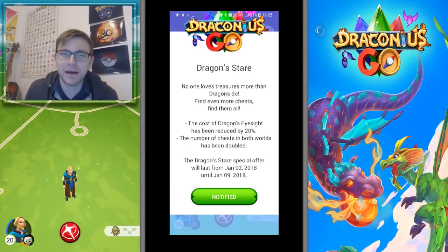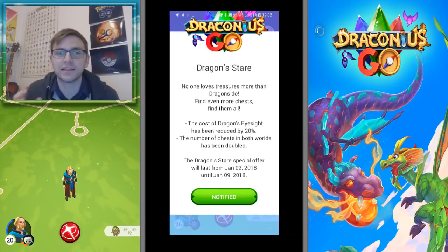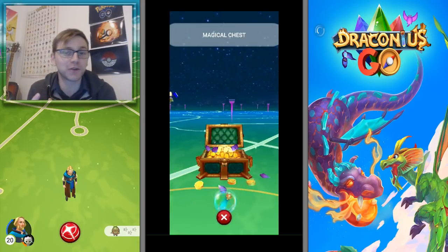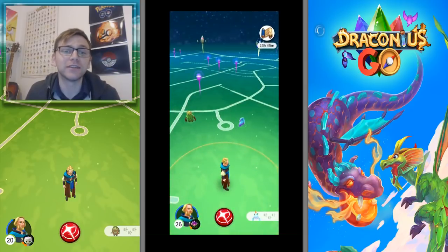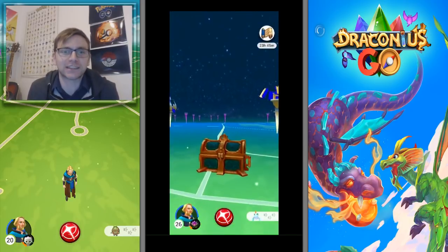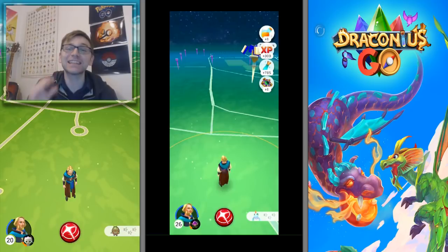The event goes on towards January the ninth. The big one is that the number of chests is doubled in both worlds — both normal and in the Rift of Arcana. This is how my event started — lucky, right? This event just popped up and there was a chest right on me. I did a little spin of the Pillar of Abundance, got a nice 10K, and then bang — there's another chest right near me.